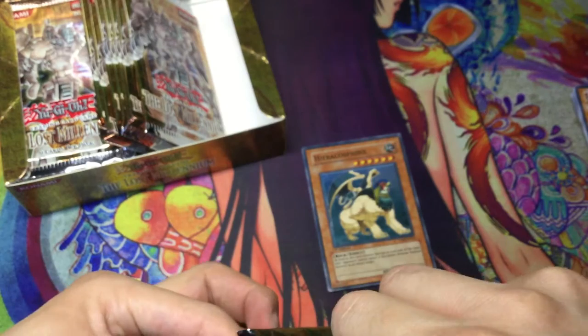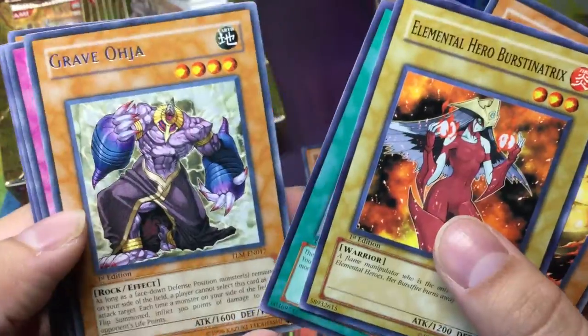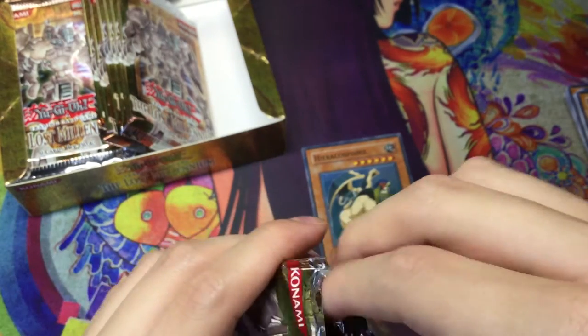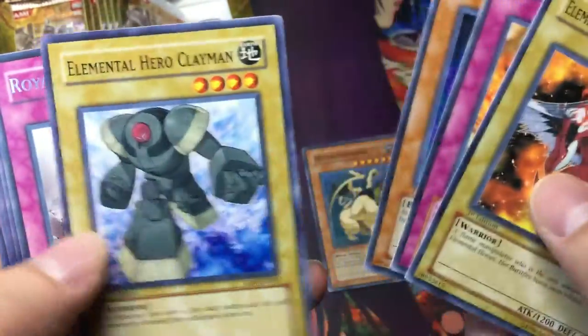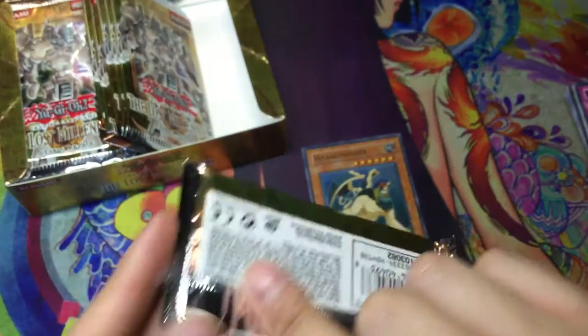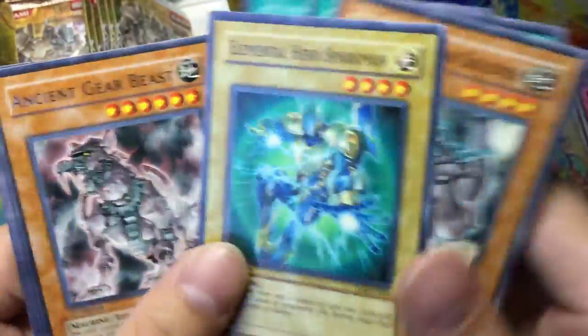So no secrets in this box, so hopefully I can get like one ultra and two ultimates, or three ultimates and no ultras — I don't know. I've got the Senatrix, Grave Oja, rare. White Ninja. I'm gonna go here with the Senatrix. This Wombat, Clay Man. Where else — Swamp Surrender, rare. Lone Wolf, that looks pretty cool. So one foil so far on the right side — probably had like another one, and then the rest are on the left side. Ancient Gear Beast, rare.